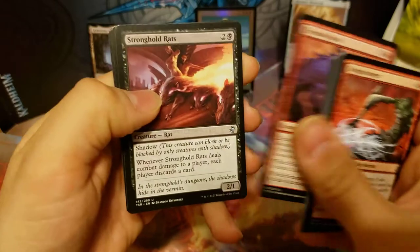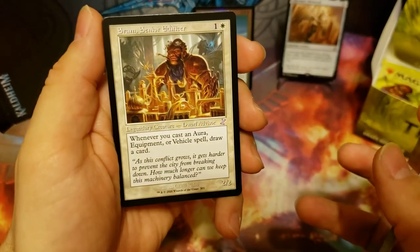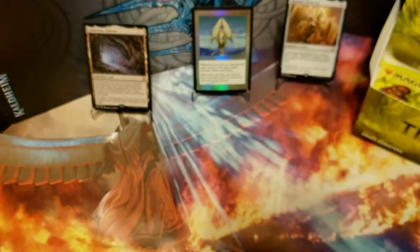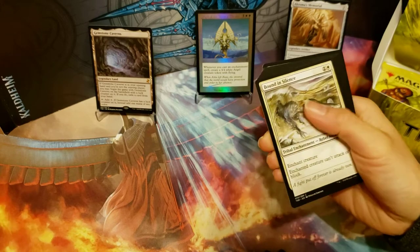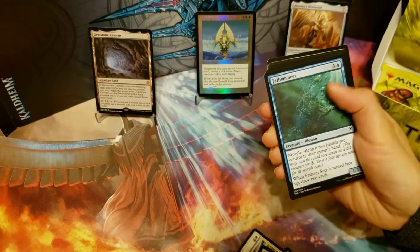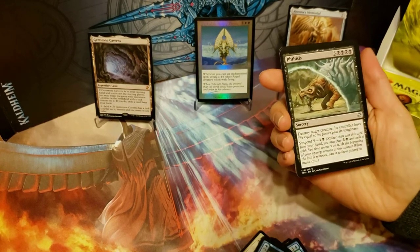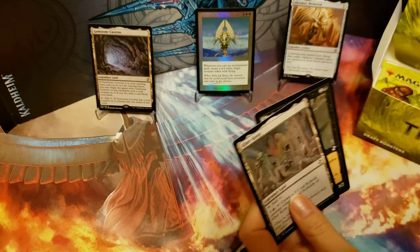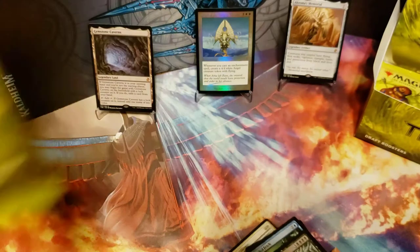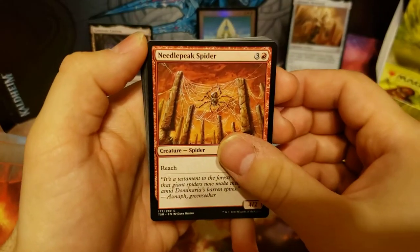We got a Kavu, Stronghold Rats, Gryphon Guide, and our rare is a Vesuvan Shapeshifter, and our time-shifted card is SRAM — that's a good one. We also got a Kerrkeep and a Stinkweed Imp.